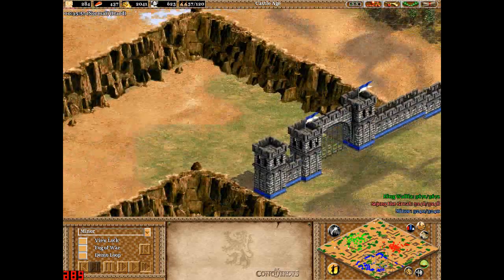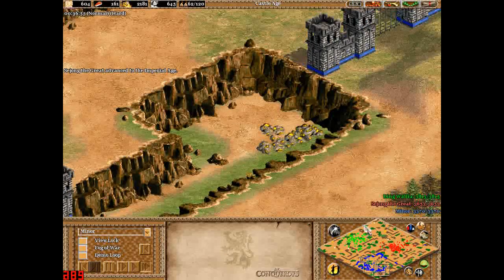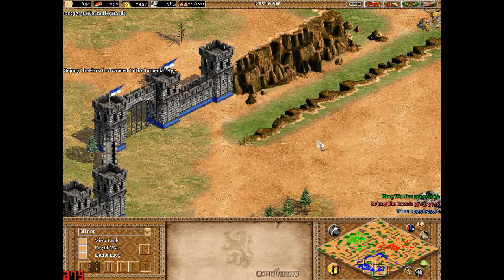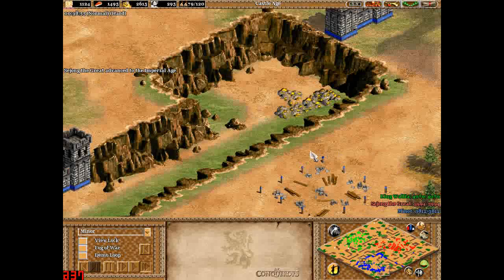Cliffs might be a good thing because you can attack over here with ranged units, but it's a bad thing because, for example, if this place is getting attacked here and I want to flank them, I have to go round quite a bit. And here comes a castle.